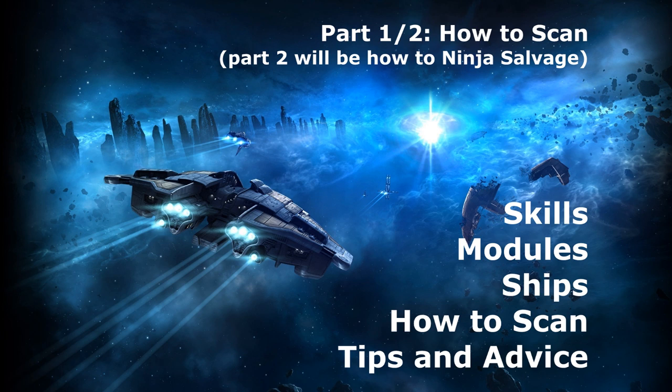One thing I've noticed in the newbie systems and being in the rookie help channel is that every single noob has trouble with scanning at some point. It's very hard to tell a newbie what to do via chat, so linking to my video is normally the best solution. If this video has helped you at all, please share it when someone asks you how to scan. In this video I'm going to go over the skills, modules and ships that you'll need in order to scan down other players' ships. Then I'll show you actually how to do it. Of course the same principles apply to scanning down exploration sites, which is what you're trying to do in your newbie mission.